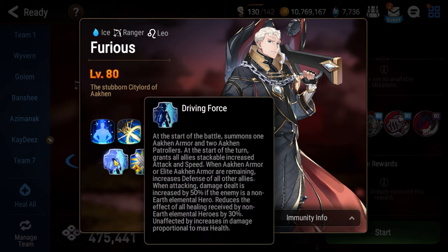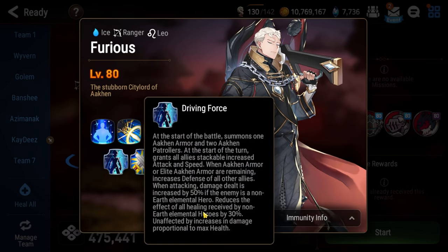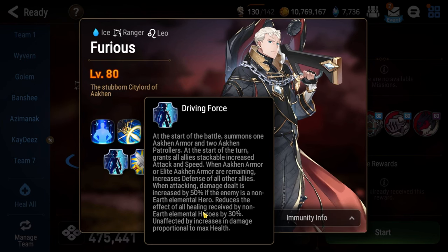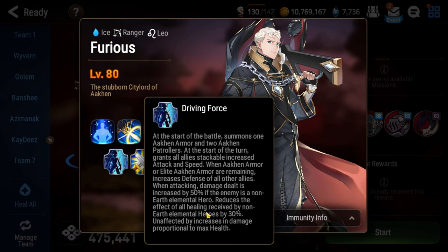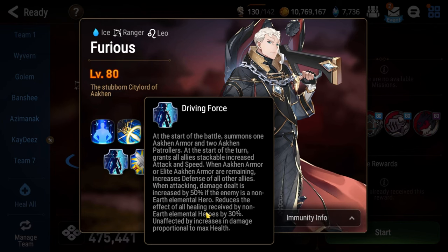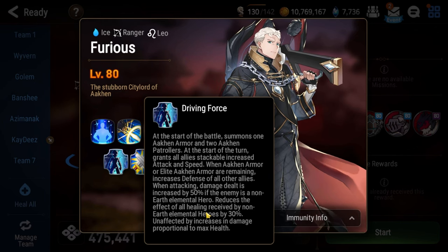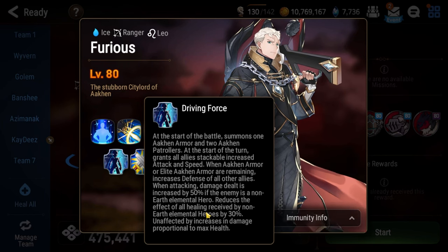Now let's explain what Furious does. Driving Force, his passive, means he deals more damage to non-green characters. So if you can play a primarily green team, that would be ideal. Additionally, you heal less health from non-green sources. So if you have Destina, I highly recommend playing that character. The more green characters you can play in your composition, the easier it will be for you.